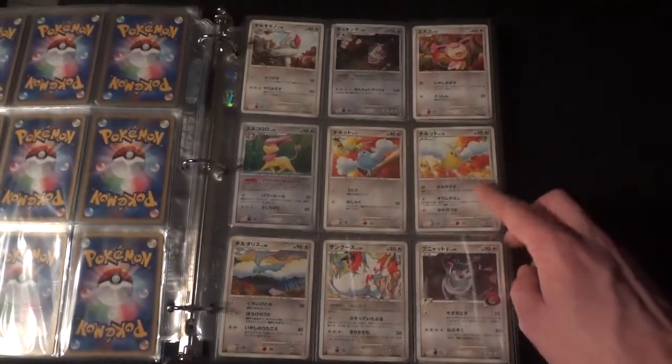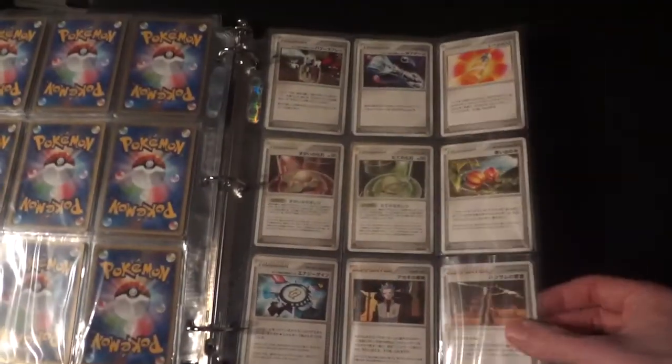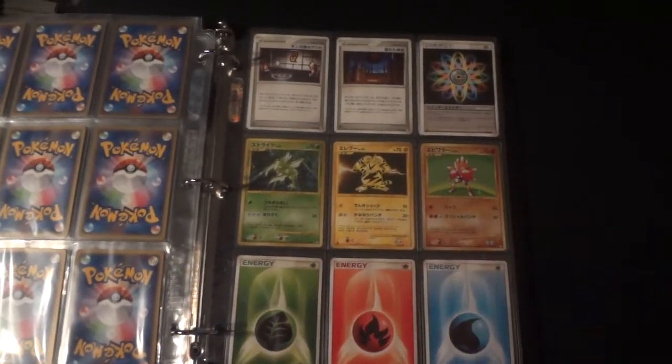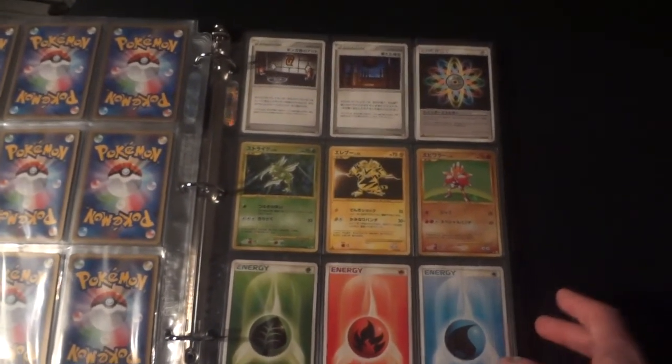Another full page here, including this Shiny Swablu that is a treasure of mine right now. I did get all the trainer cards — all three of the reprints: the Scyther, the Electabuzz, and the Hitmonchan. I already had them, but I was able to pull duplicates of two of them, so that was pretty nifty.